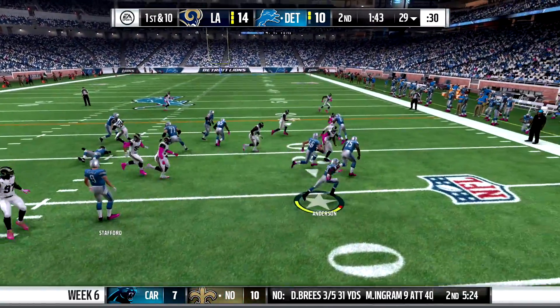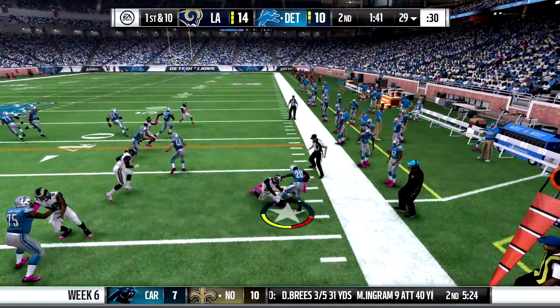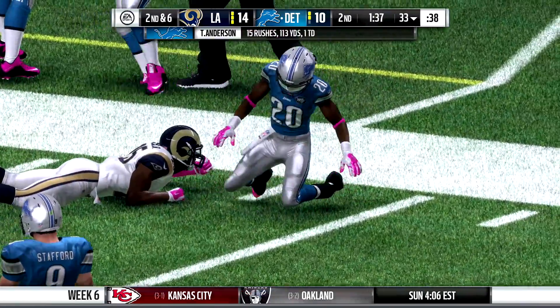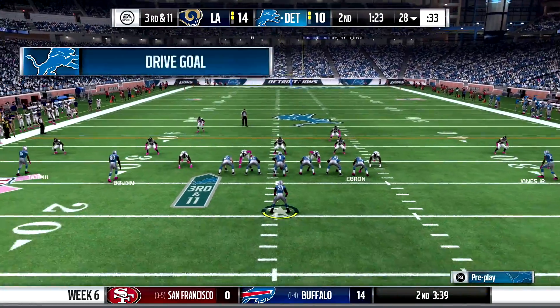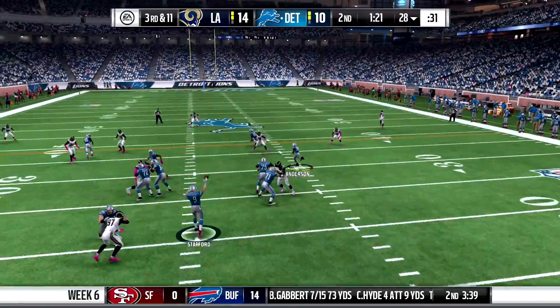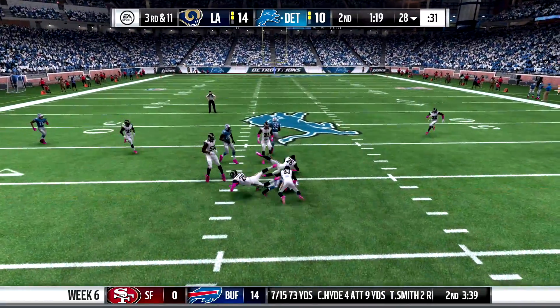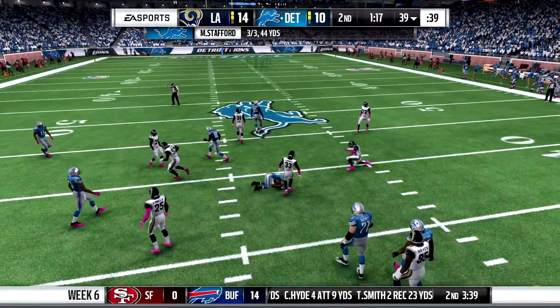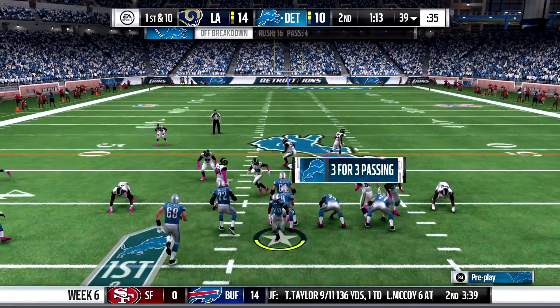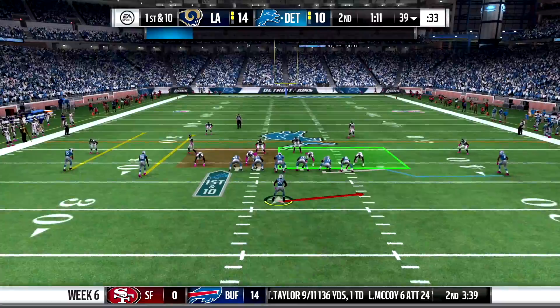Let's fast forward to the next drive later in the 2nd quarter. We try to hurdle the opponent — Tayshaun, I don't know what you're doing trying to hurdle over people. You're too short. Let's fast forward. 3rd and 11, we go pass to Tayshaun and he gives us the first down. Stafford is perfect on the day, gives us another first and 10 with Tayshaun Anderson. He's already having a big game.